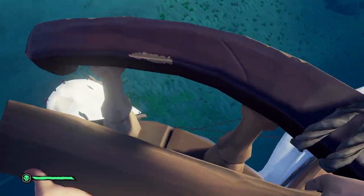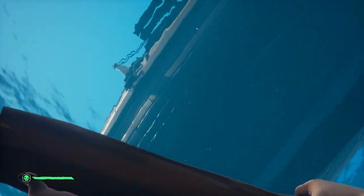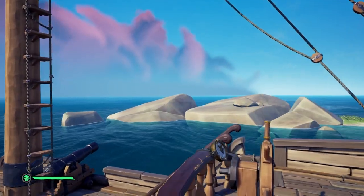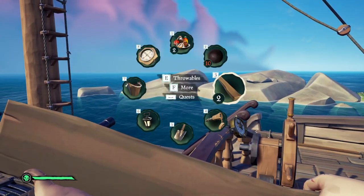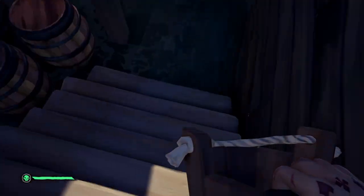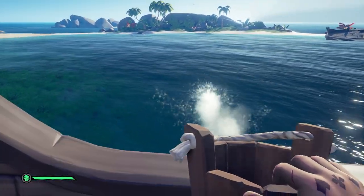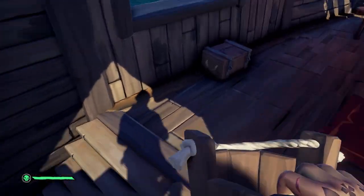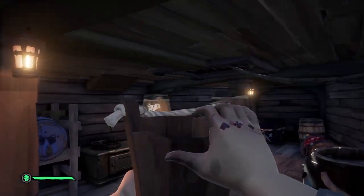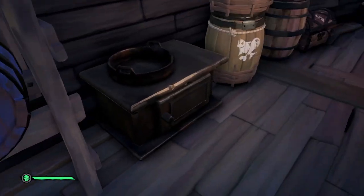I wonder if I jump down - well, there's only one way to find out. What a jump. And then we're going to grab our ladder and switch over to our bucket. We're going to get all the water out of the bottom of our boat here. One bucket to get rid of all that water - we'll throw that over the side. No more water down here. Let's put that bucket away. Now we're not sleeping in a puddle of water.